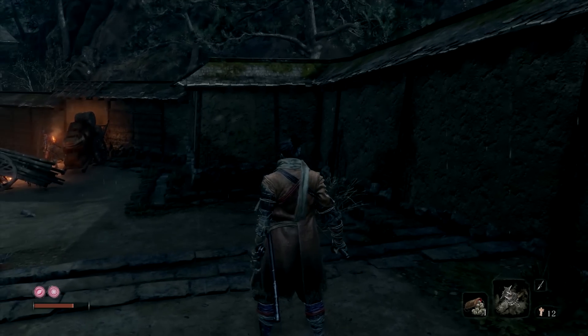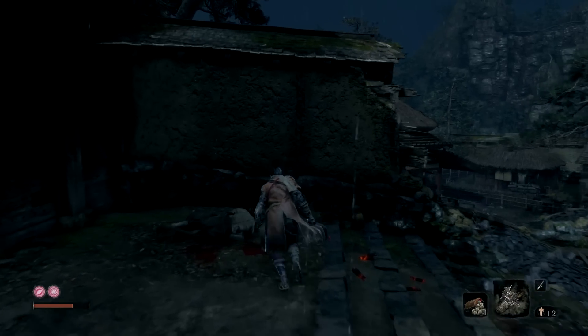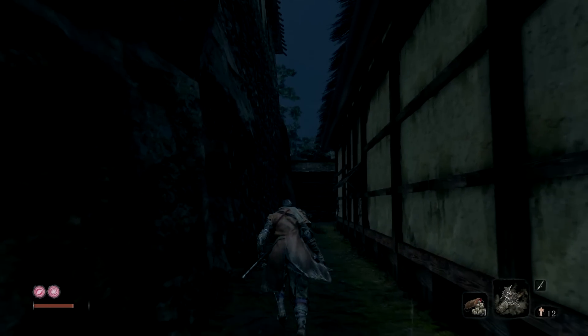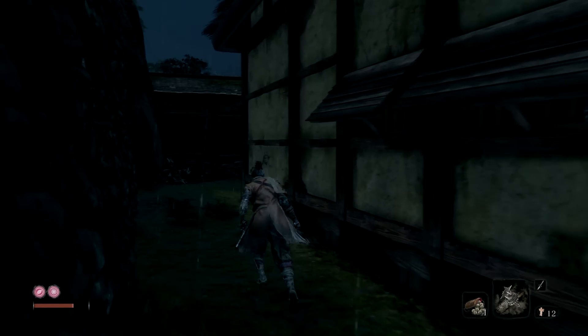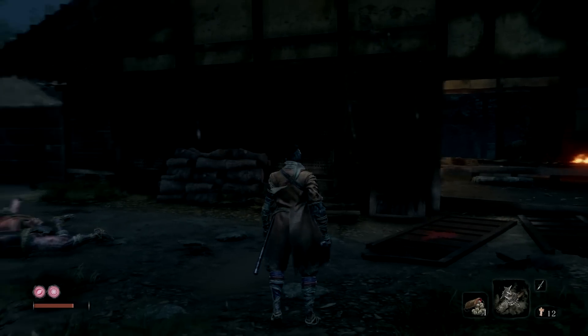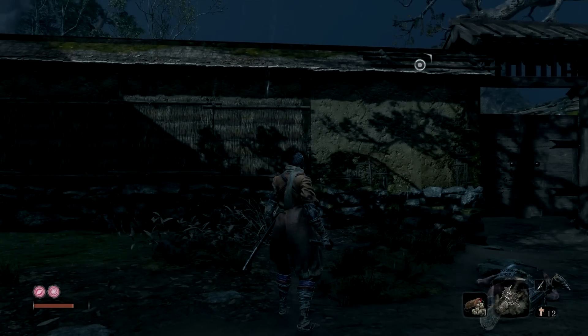When you drop down here there's a guy in that corner. Deal with him. Hop up here. You don't have to kill everybody, but I would recommend doing it — everybody in this area specifically — so if you need to fall back you don't have to worry about enemies being over here. Just my suggestion.